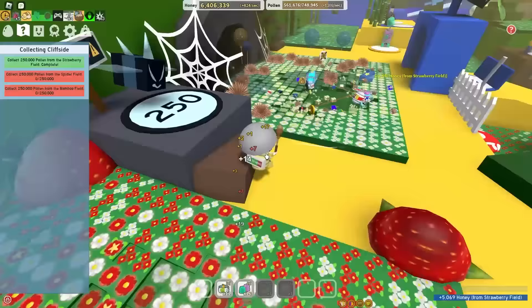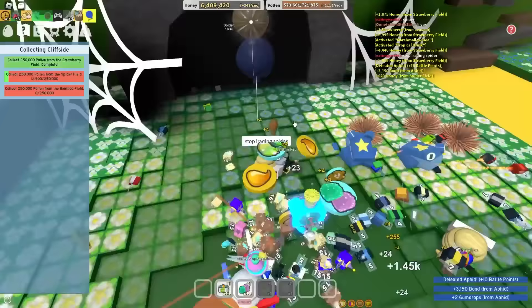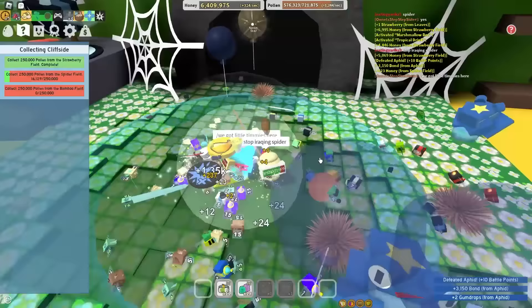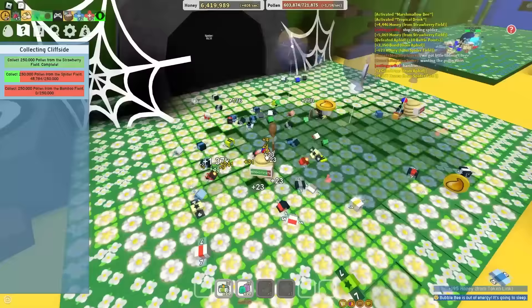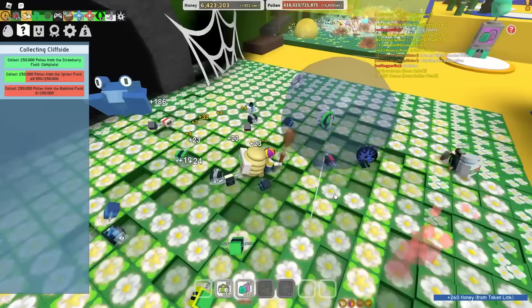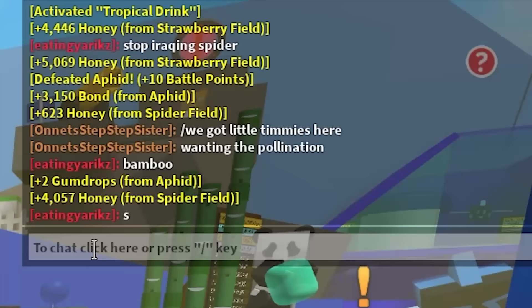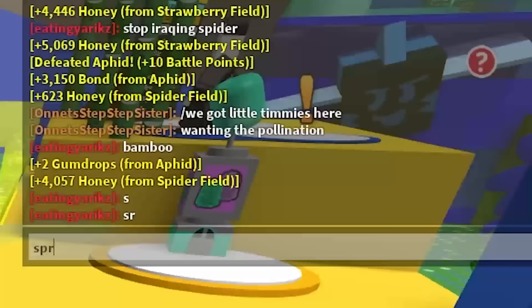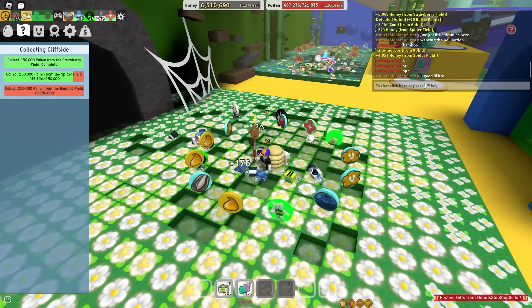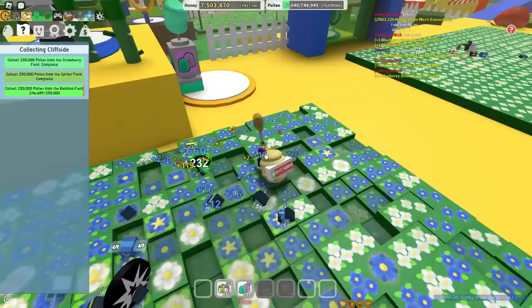Dude, stop blowing up Spider Field, man. There's too many bombs. Let me and these two other noobs have some flowers. Waiting for pollination? Bro, the flowers are as thick as possible - it ain't gonna get any more pollinated. This guy forgot to place down a sprinkler here, so I'm gonna try and ask him for a sprinkler using as little letters as possible. Let's just say 'S' in the chat - will he understand? Let's do 'SR'. Will he understand SR is for sprinkler? Let's just do 'SPR'. Just give me a sprinkler, dude, please. Spider is done and collecting Cliffside is done.